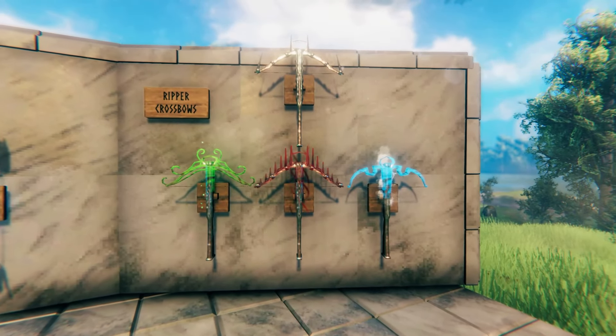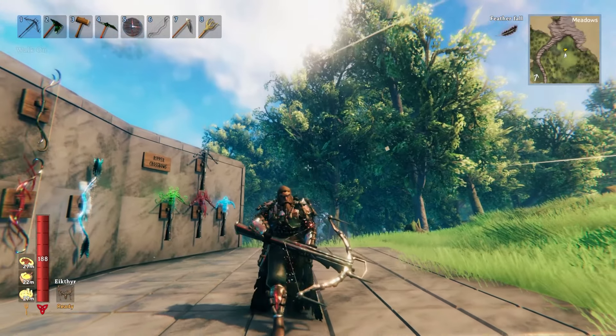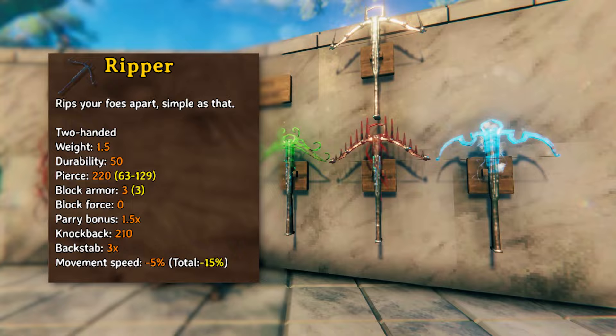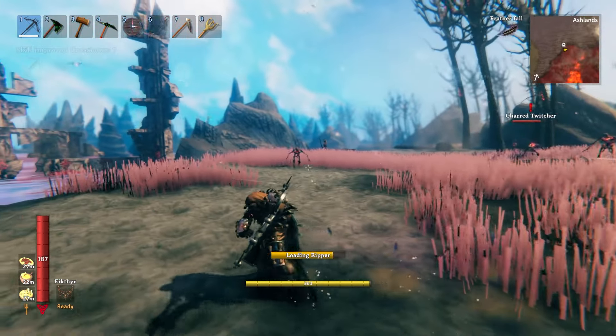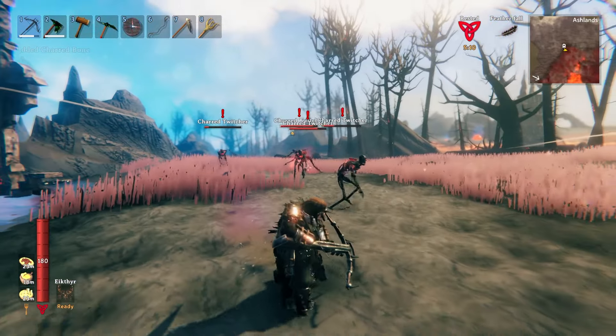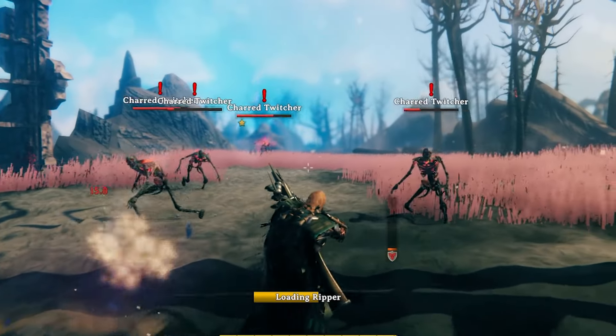And now we come to the very last weapon on the list, the Ripper Crossbow. The size of this thing is massive, and it does 220 pierce damage at the base level. When firing, there is a small amount of recoil that sends you back, but there is even more that sends enemies back. Despite the speed and force that the bolts travel at, they will not penetrate targets to hit other enemies behind.